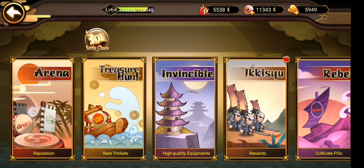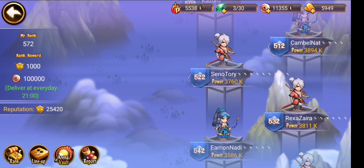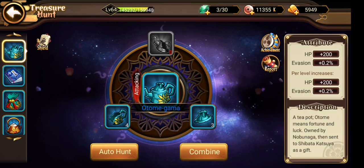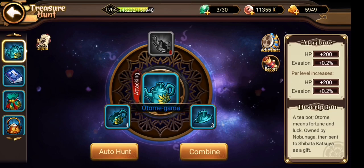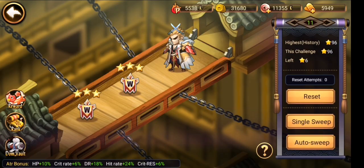For the arena, nothing special. I'm just doing the auto-sweep every day and letting it go up. Sometimes you can get orange or purple equipment shards from the arena, and you can come here to collect the equipment shards. You need to do it every day. Same for the invisible tower — you need to do it every day. I would suggest resetting two or three times if you want, but don't go for more than three — I think it's not worth it.